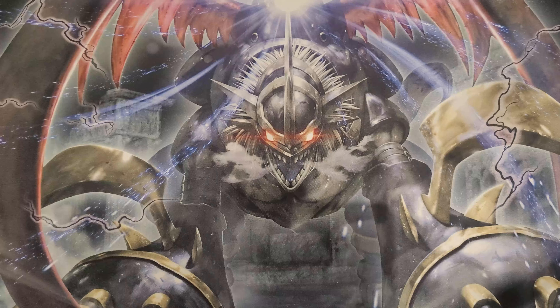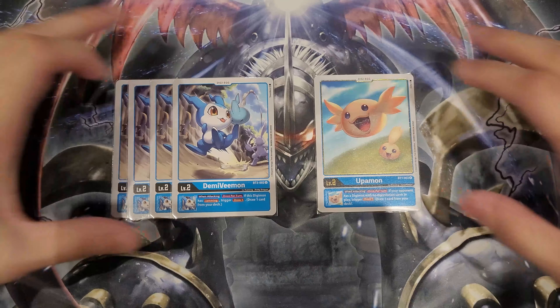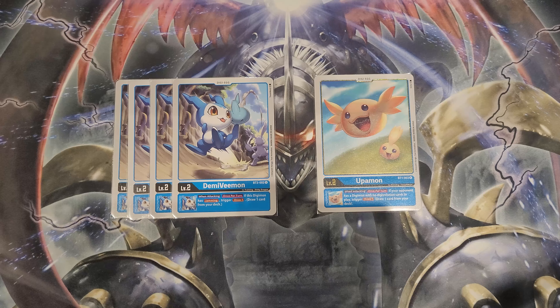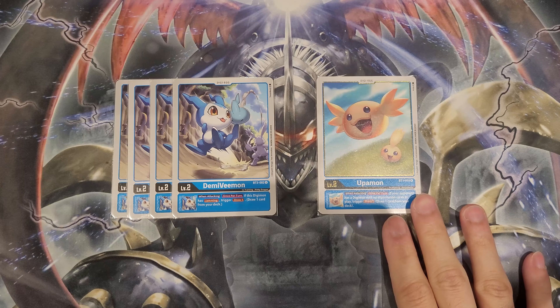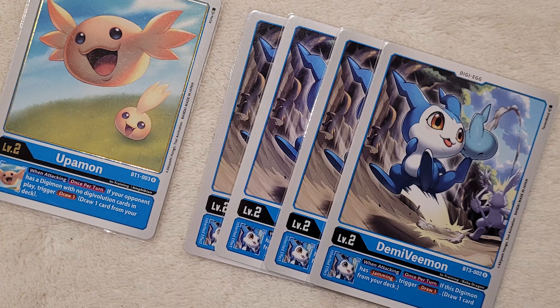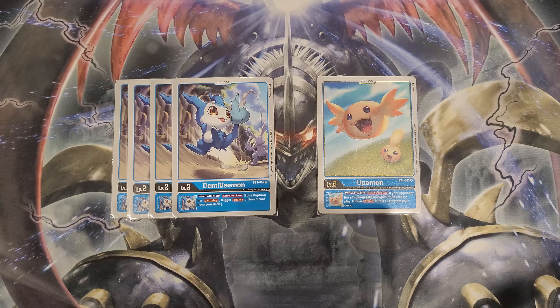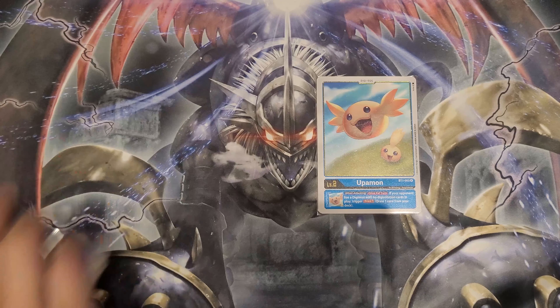Now let's dive right into the deck profile. Like we always do, let's get in with the Digi Eggs first. We have four copies of Demi Vmon from BT3, and then we have one Upamon from BT1. Demi Vmon triggers when attacking — if the Digimon attacking has Jamming, you get to draw one. There's a whole lot of Jamming in this deck, so we're always consistently triggering it. Upamon lets you draw one if you attack a Digimon that has no sources. Drawing is just so crucial. The reason I play five eggs is because this deck cycles through eggs fairly quickly given how much you're rushing.